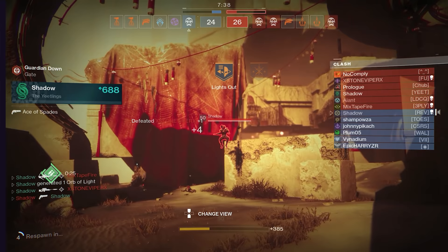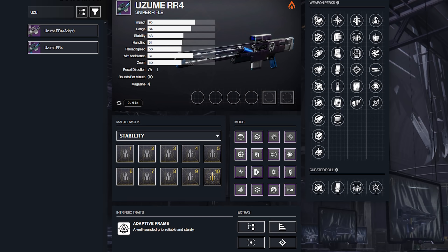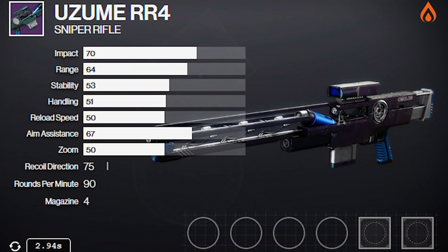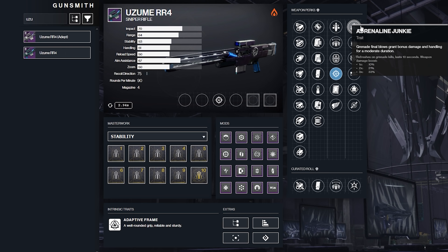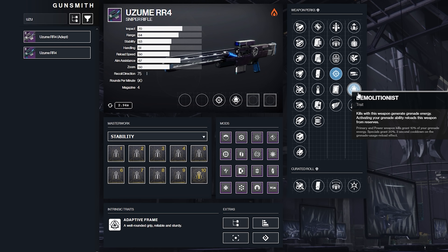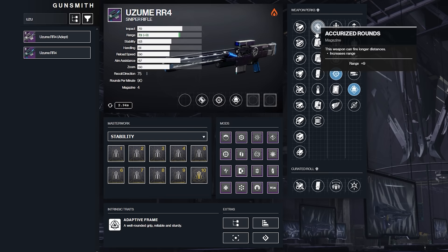At the time of recording there are two snipers coming out soon that aren't obtainable yet, so I'm going to hazard a guess on their rankings. The Uzumei RR4 is a 90rpm sniper coming from the Nightfall with the Omelon aesthetic we haven't seen on a sniper since year 1. It has an absurd amount of range for a 90rpm sniper and can roll with Snapshot in the third column. The final column includes a new perk, Adrenaline Junkie, rewarding bonus handling and damage on grenade kills — though the best perk here will likely be Demolitionist, which gives grenade energy on kills and reloads the weapon upon grenade usage. Based on its stats and perks, I'm giving it a tentative ranking of A tier.